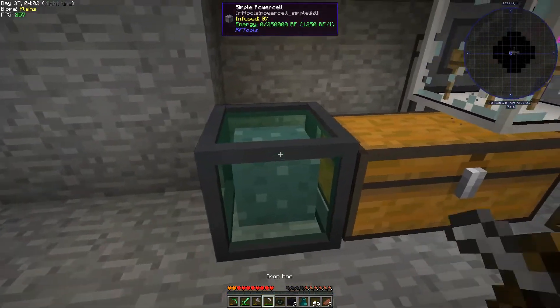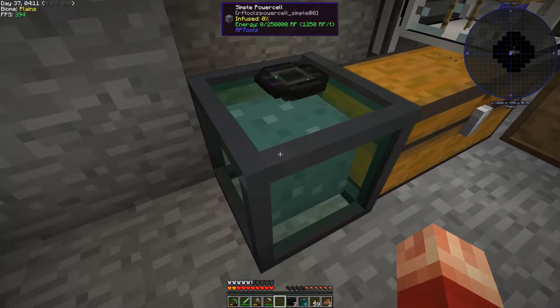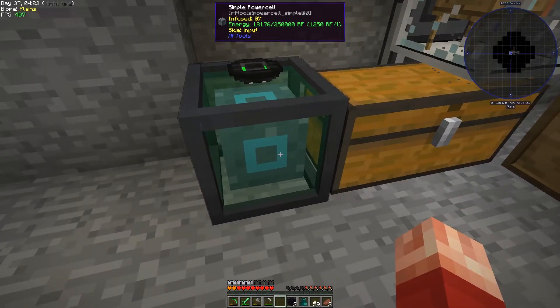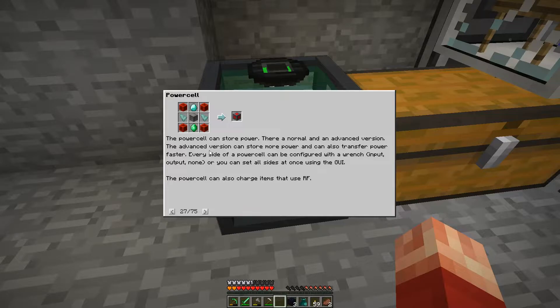Let's grab this for a second. It's charging — okay, so it's charging right now. Side output — energy, side output, out. Okay, so it's storing a bunch. The power cell manual says: power cell can store power. There are normal and advanced versions; the advanced version can store more power and can also transfer power faster. Every side of the power cell can be configured with a wrench — input, output, or none — or you can set all sides at once using the GUI. It can also charge items that use RF.